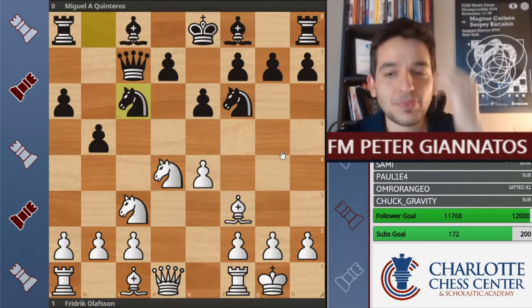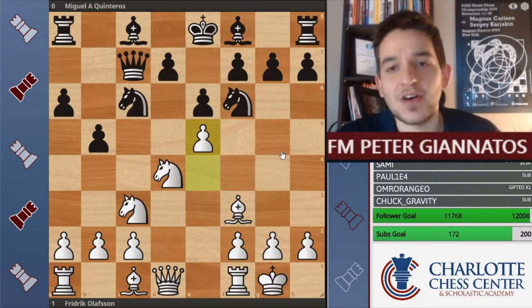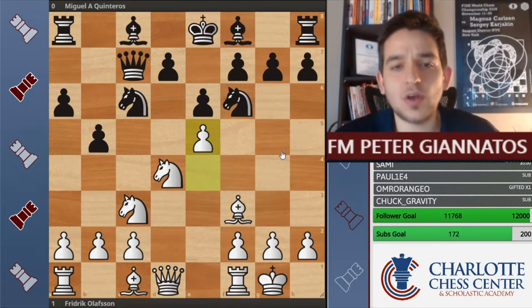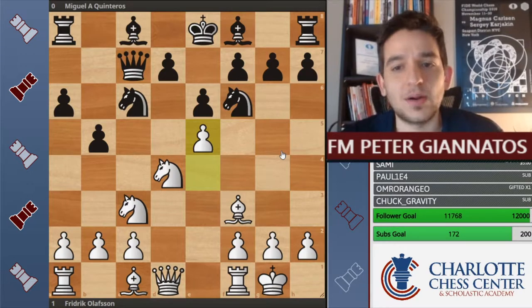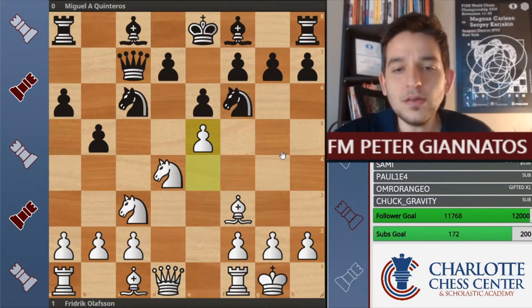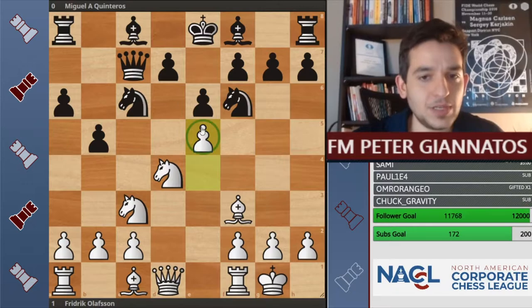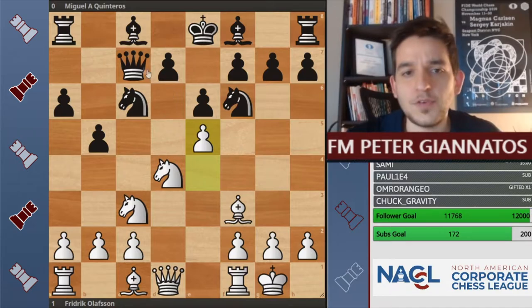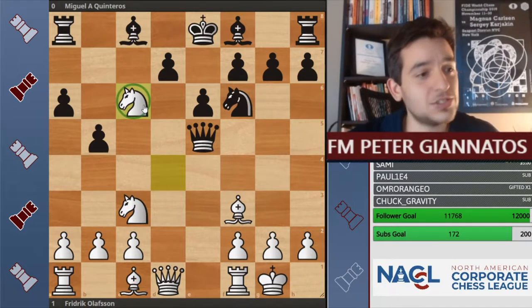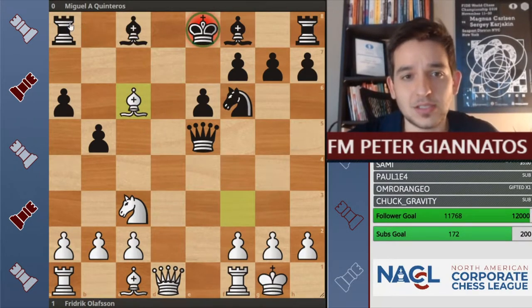Bishop to f3 puts some pressure directly on this diagonal, which doesn't allow black to just casually develop, because white is threatening the move pawn to e5 with an attack on the knight and a discovered attack on the rook in the corner. Knight c6 was played, but unfortunately now there's the move pawn to e5. Capturing this pawn is not possible — if you capture with the knight, you lose the rook in the corner. If you capture with the queen, you lose the rook in the corner, or at least the knight, because after pawn takes, bishop takes, and we have a fork.